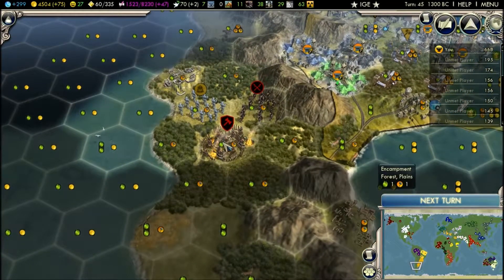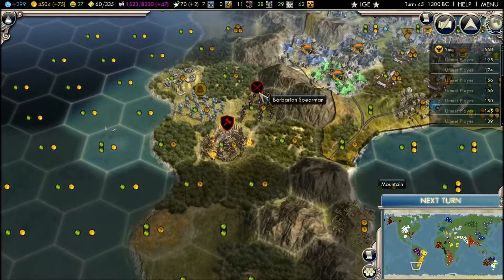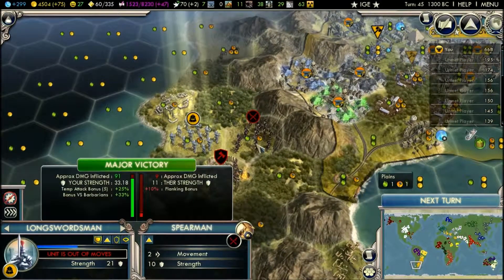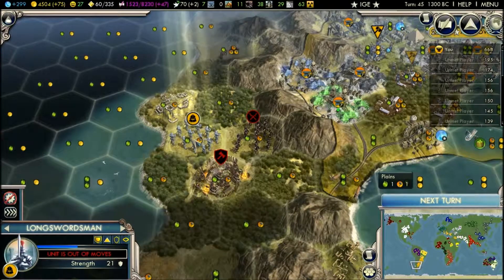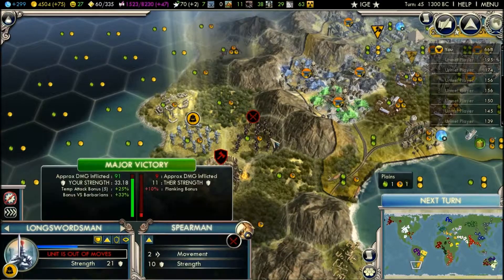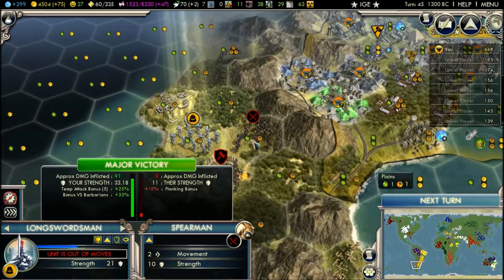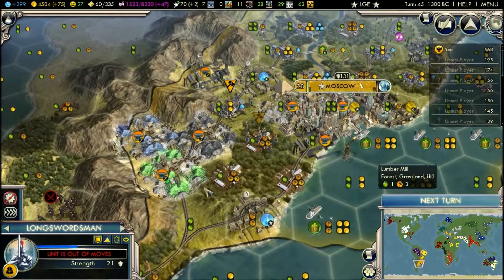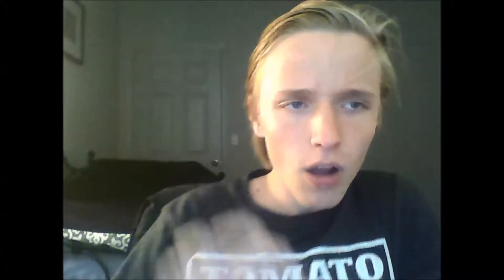I found another barbarian camp right here, but apparently when you're a high enough level unit — a certain amount of levels over a barbarian unit — it tries to escape from you. So I've been going around this camp non-stop trying to catch up with this guy. He moves, then I move, then he moves, I move, and I can never catch him — it's getting kind of irritating. I'll have to probably get another unit to come in to kill this guy. I'm going to go ahead and end the video here, it's about ten minutes now. So thanks for watching, and I'll have another episode hopefully pretty soon.